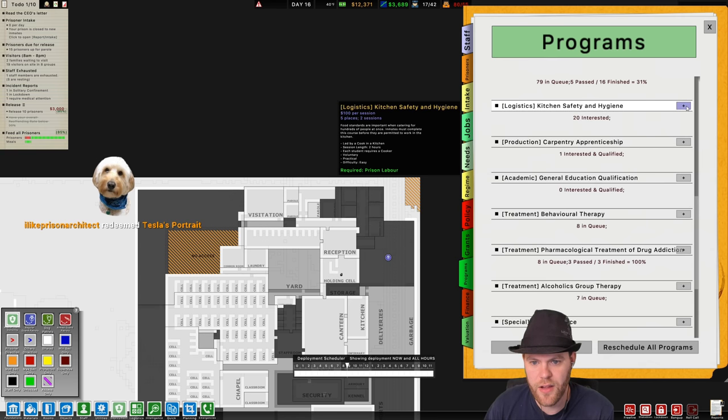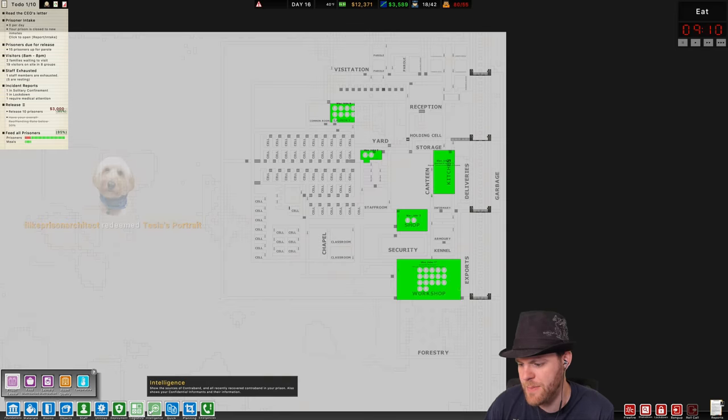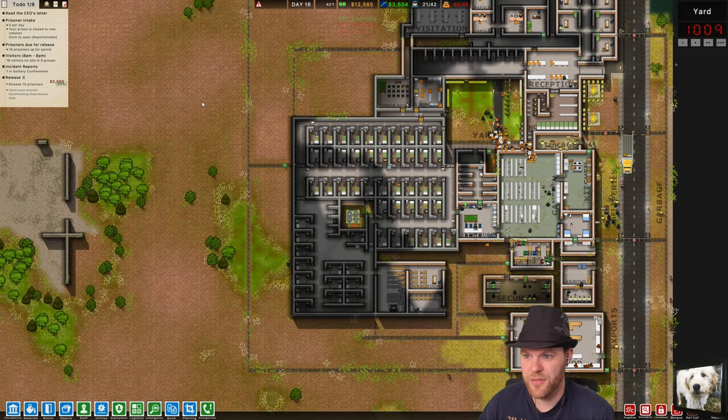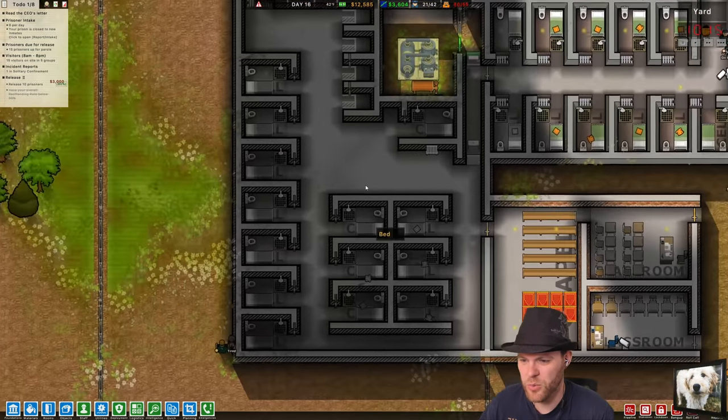Kitchen safety — 20 people interested, get in there, get it done. I need people doing dishes. 10 o'clock. No intake today, thankfully. 80 and 55 still have no room for more prisoners.